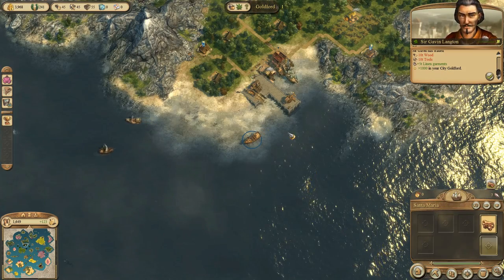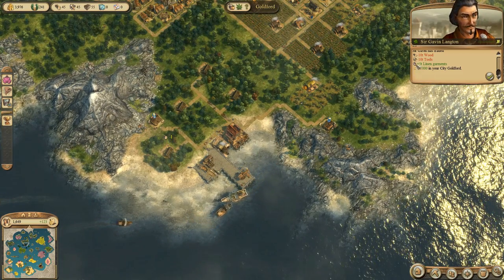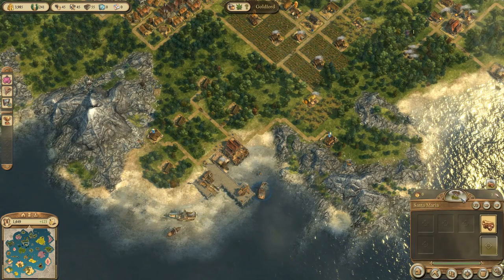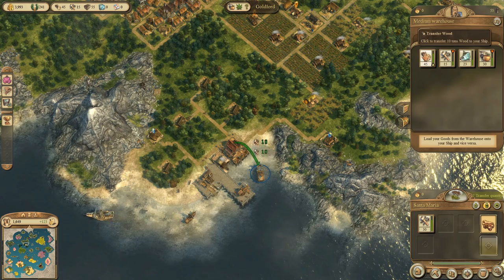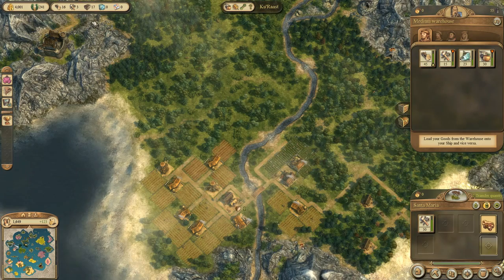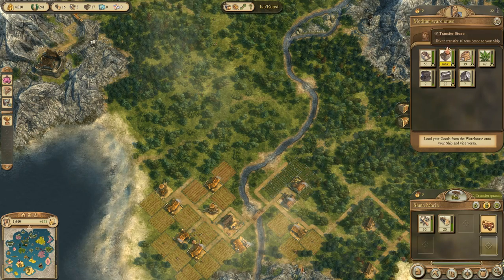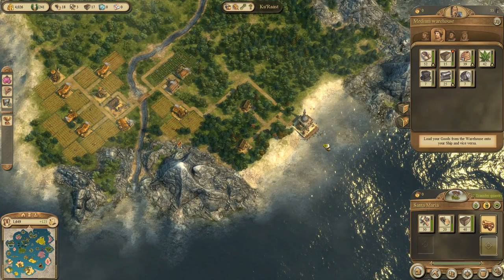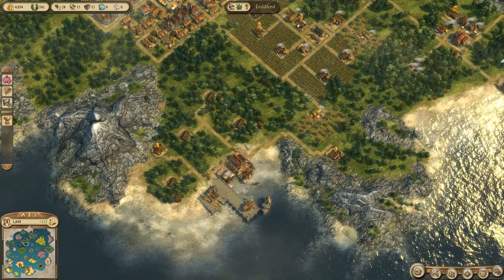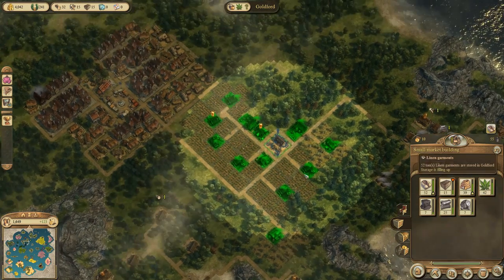Tools and wood are being sold here, and at some point we have a large shipment of ropes being sold as well. To continue building on the other island I need some tools, because we didn't have enough to actually build the bakery. So I'm loading up the Santa Maria to get some tools, wood, and some stone, and then sending everything over towards the island called Kurast. Now I'm looking at the hemp production, which looks pretty stable for now.